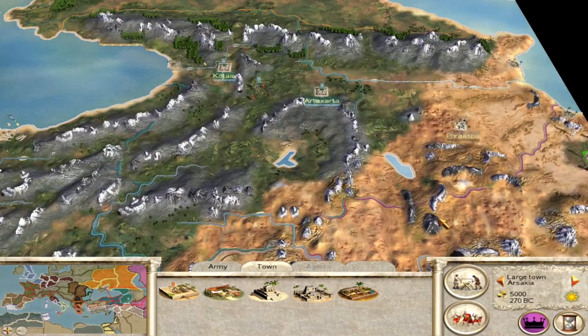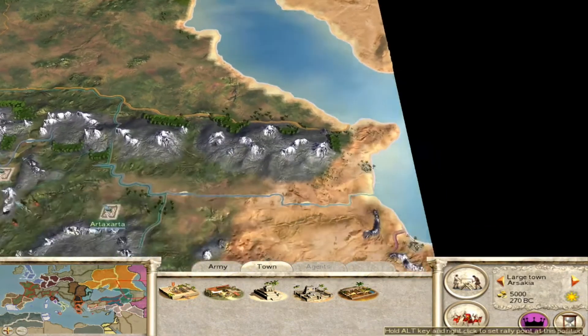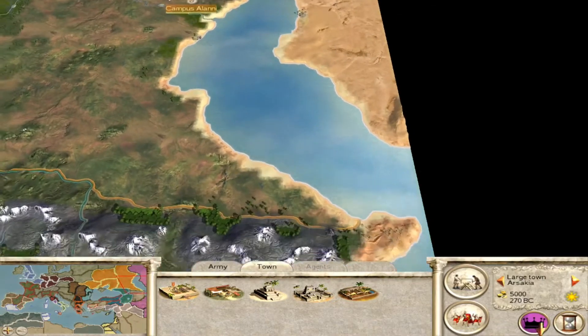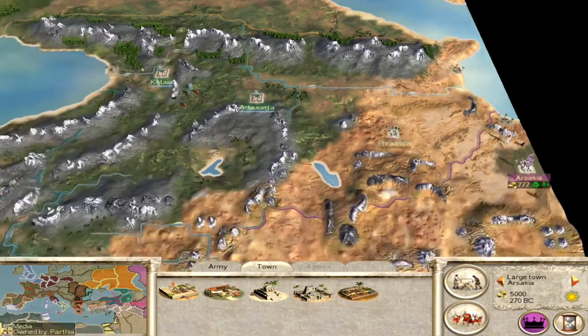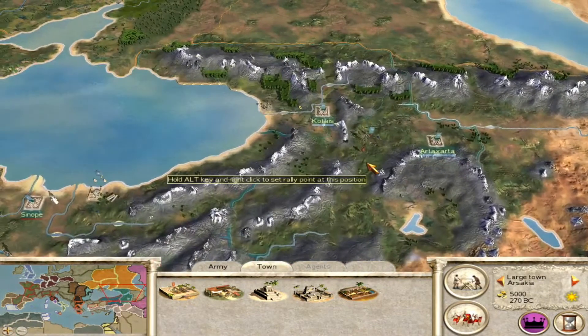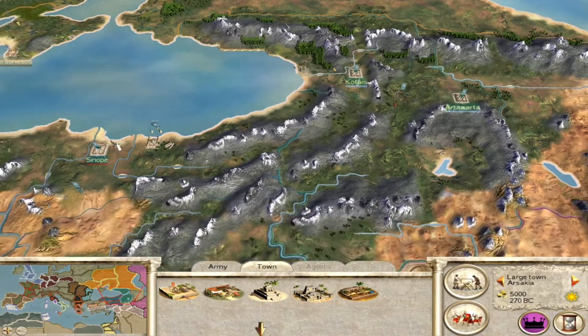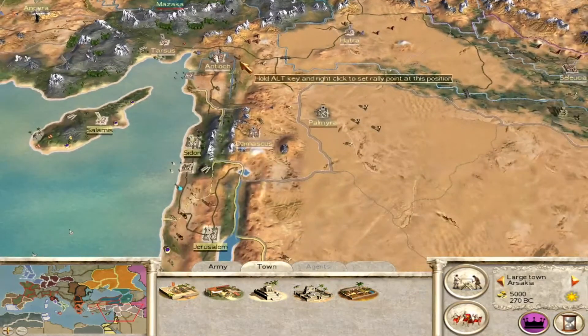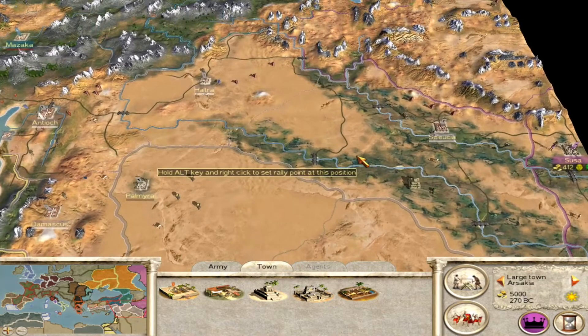You don't have access to good trading ports. You only have one, two, or three trade routes going on. Late game this body of water might be decent, but it's not in the early game for sure. You need to get to Kotais to get a good port, or even better, you need to get to Antioch to get a really good port with lots of resources.